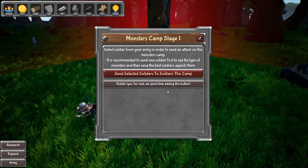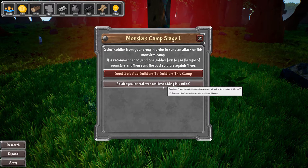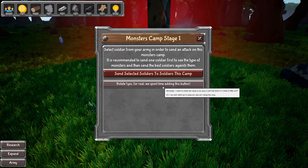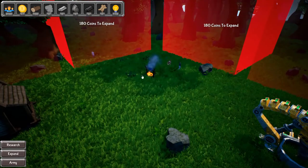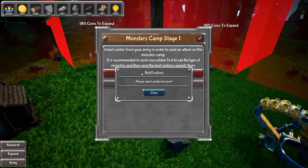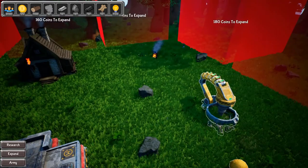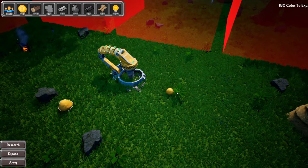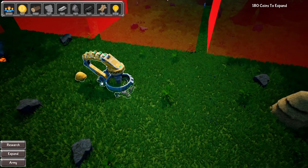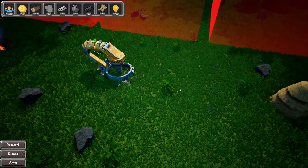What is this? A monster camp stage? Send selected soldiers to this camp. I don't have soldiers, so that's not a thing I can do anything with. Where do I get soldiers from? I feel like I wasted money doing that and I'm kind of disappointed. I think the strategy at this point is just keep buying land until something I buy is actually useful.